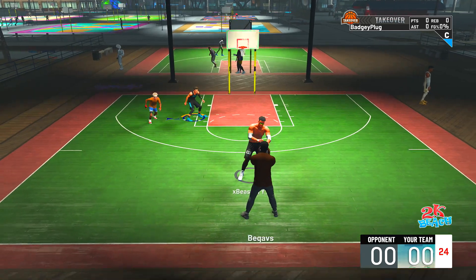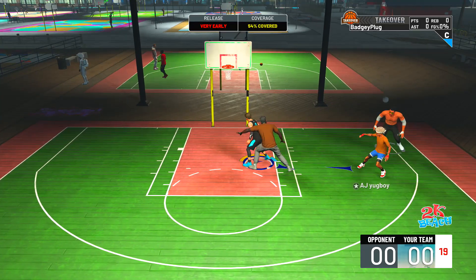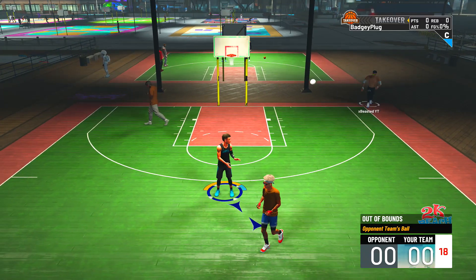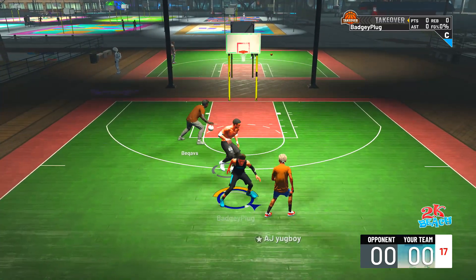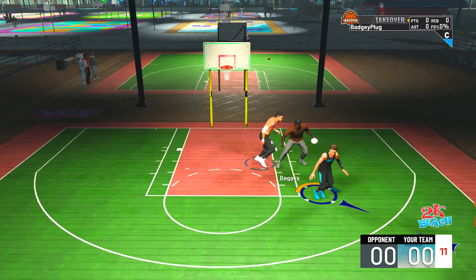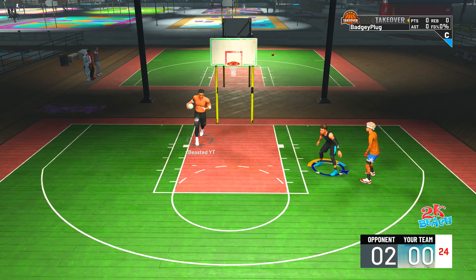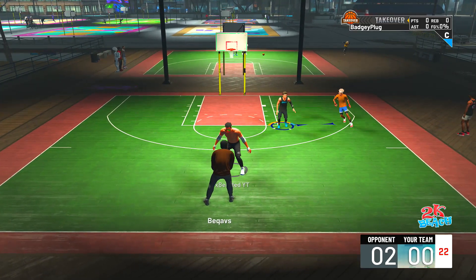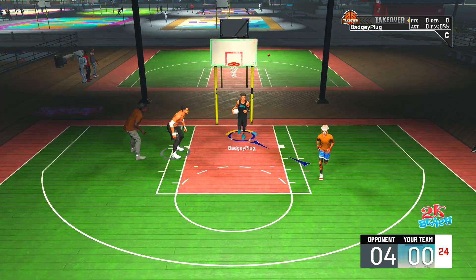We are back on the LaMelo Ball build — this is going to be my main build for the rest of the year and I'm so excited because it's so fun to use and insanely good. Once we get it to 98 overall I unlock pro dribble moves and then the build will be complete. Getting into the video, not only did I tell you the badges that are really OP to use together, we're also going to talk about what badges you should be using on your build.